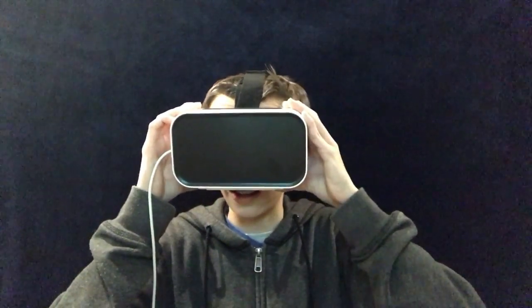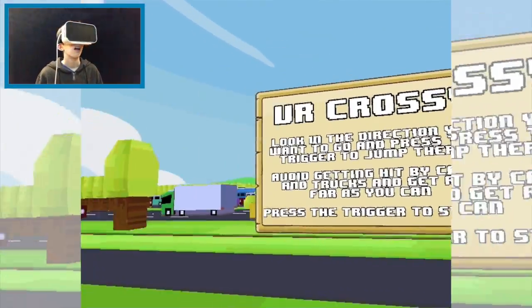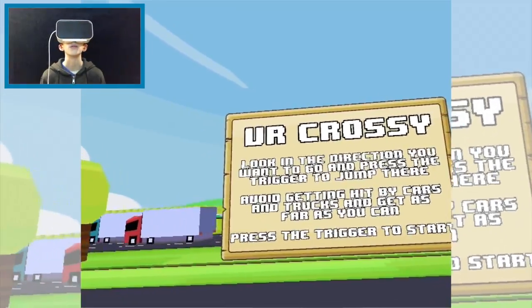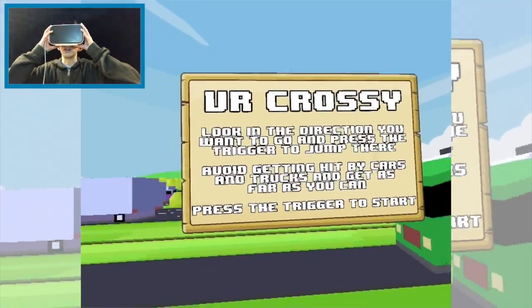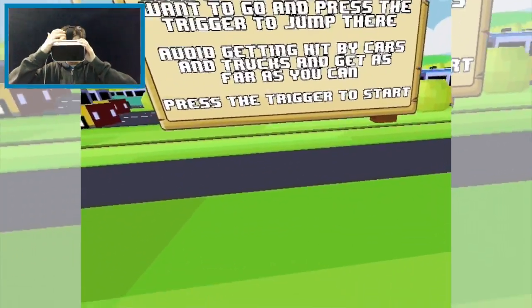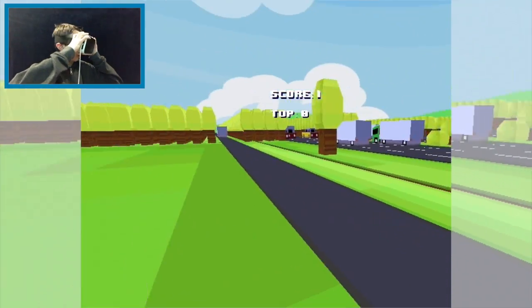So first I'm going to put this on. Switch over. VR Crossy — look in the direction you want to go and press the trigger to jump there. Avoid getting hit by cars and trucks and get as far as you can. Press the trigger to start. So I have this trigger right here on the top of my VR headset — when I click it I move. That's cool.